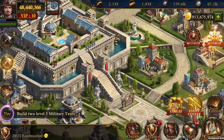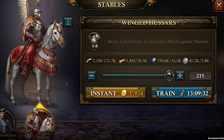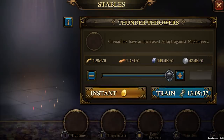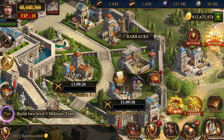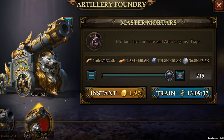Hello everyone and welcome to another developer update. Today we will be talking about the new 1.4 update with some new buildings and troop levels. With this update you will be able to upgrade your buildings to level 35 and your troops can be trained to tier level 11. So let's check this out in detail.